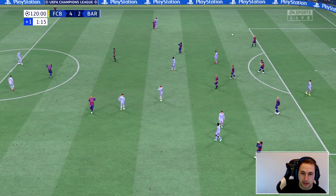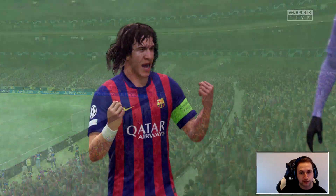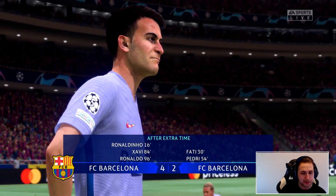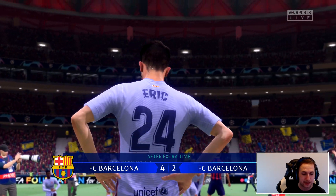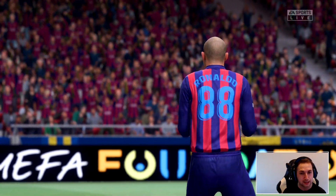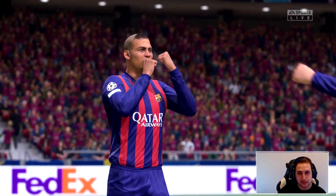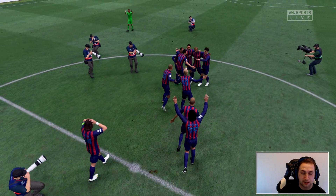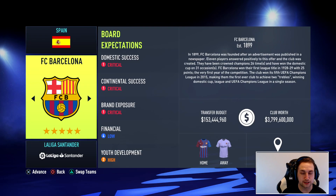Past Barcelona win — what did you guys predict? It was a difficult one. Looking at both teams you'd say the icons are clear favourites, but Ansu Fati 90 rated, Pedri 91, Gavi 85, Frenkie de Jong 92 — they had some really strong players. But looking at the bench — Maradona, Ronaldo, and Michael Laudrup coming on — past Barcelona had the advantage there. Now let's go ahead and sim a season in career mode.